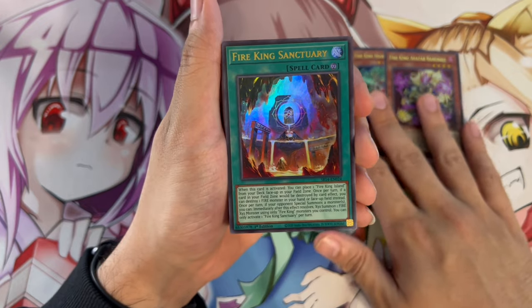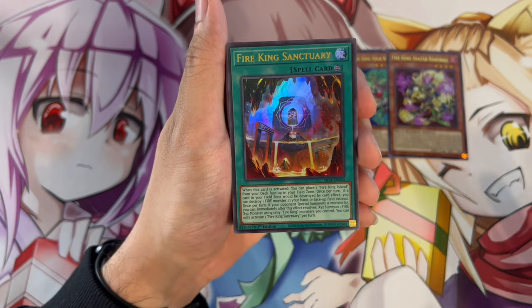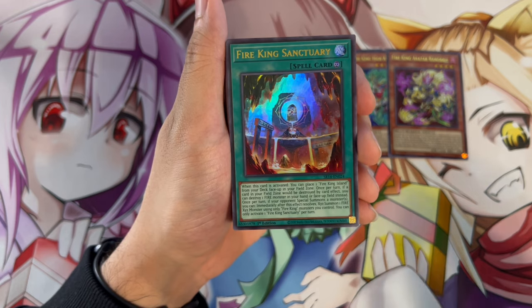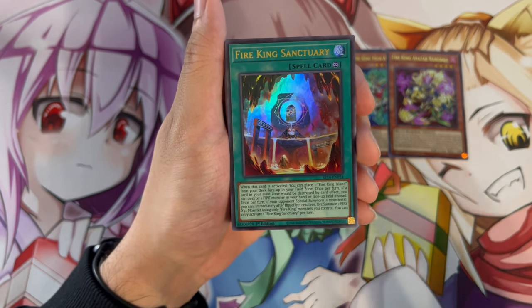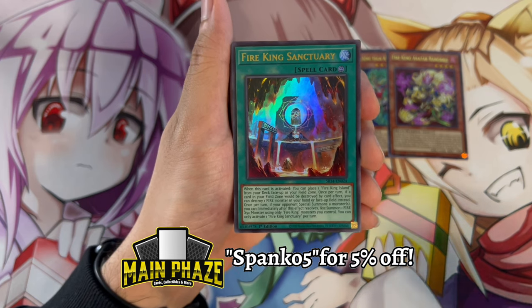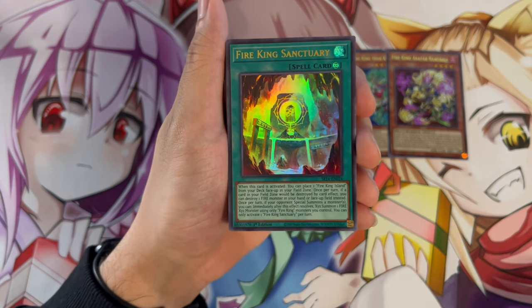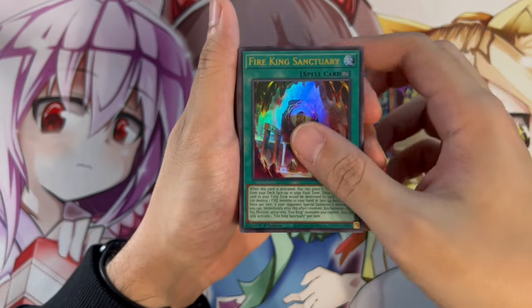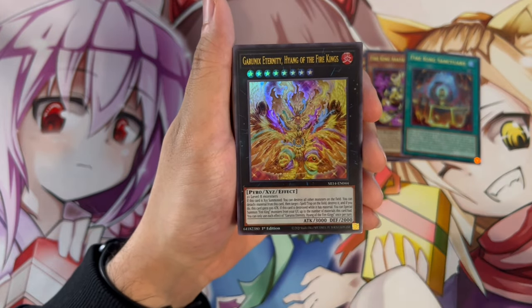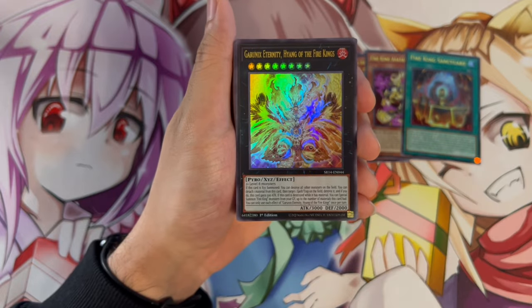The brand new Fire King Sanctuary — all of these new cards are ultra rares, which I really like. When this card is activated, you can place a Fire King Island from your deck face-up to your field zone. Once per turn, if a card in your field zone will be destroyed by card effect, you can destroy one FIRE monster in your hand or face-up on the field instead, triggering all your Fire King monsters. Once per turn, if your opponent special summons a monster, you can immediately Xyz summon a FIRE Xyz monster using Fire King monsters you control — and the new Xyz monster is really, really nice.